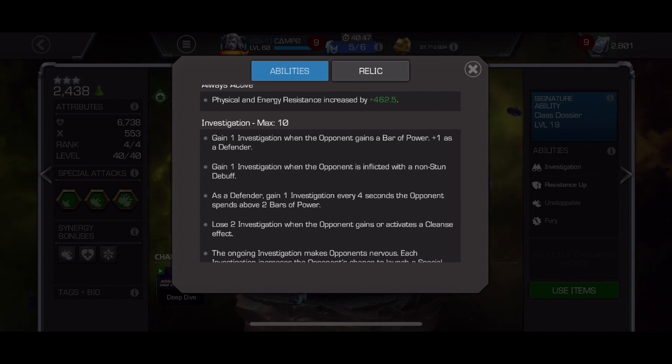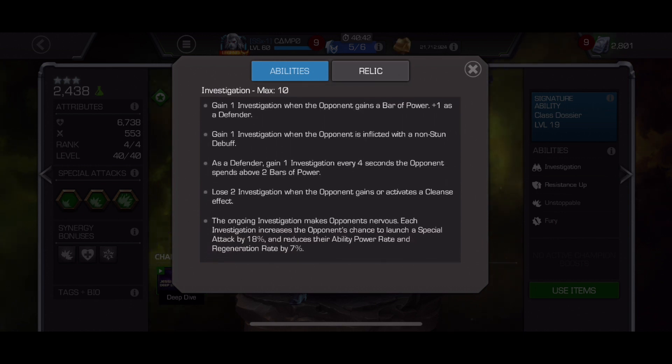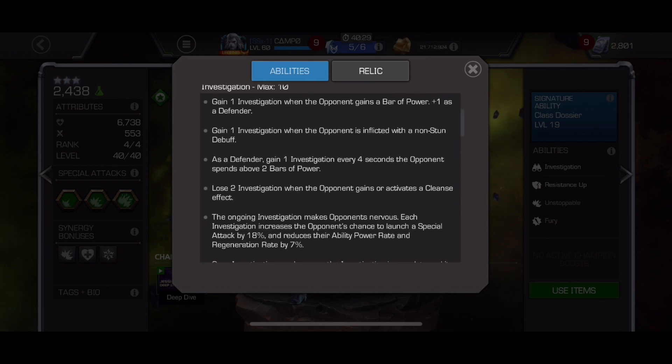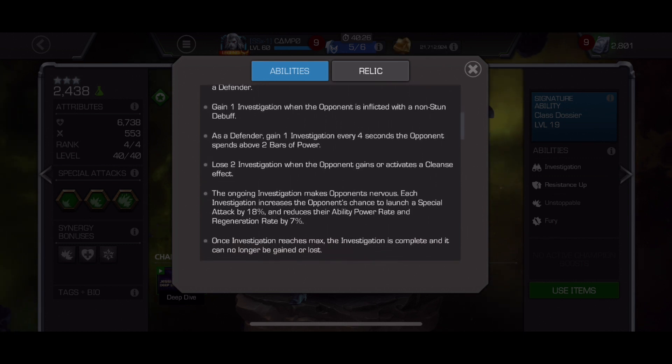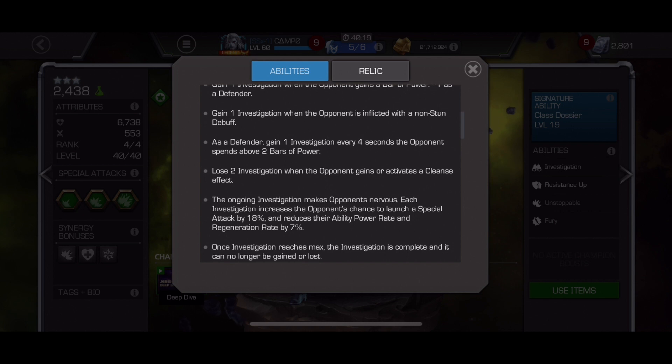Now let's talk about investigation. When she's a defender, she gets two investigation when you cross a bar of power. She gets one investigation if you're inflicted with a debuff, and when you go over two bars and just sit there she starts to accrue investigation over time. I like to think of this ability a little bit like Spider-Ham — the only big difference is that it does not naturally fall off. Once she gets to 10 she pretty much stays at 10, unlike Spider-Ham where you can wait it out.